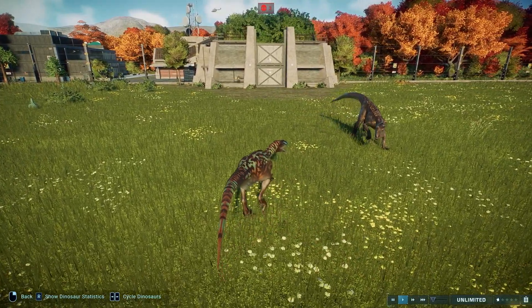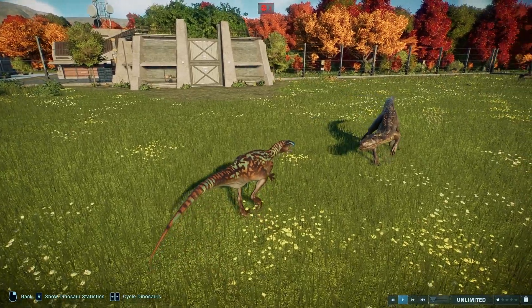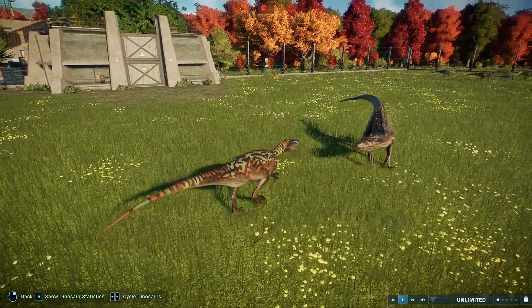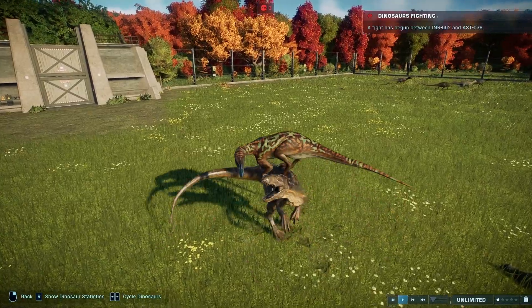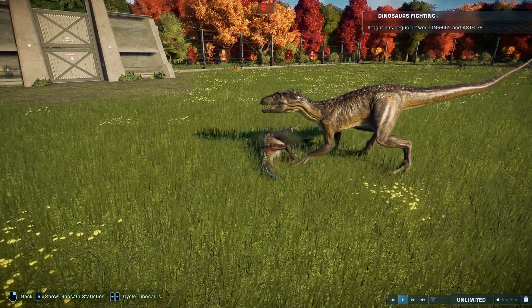The very last thing I'm going to show you is the Indoraptor interaction. These guys don't like the Indoraptor. I was trying to get them to pack hunt and stuff like that, but they didn't. The Indoraptor fight animation is pretty much the same as with the Velociraptor — just gets on top, and then they have no chance, and that's it.